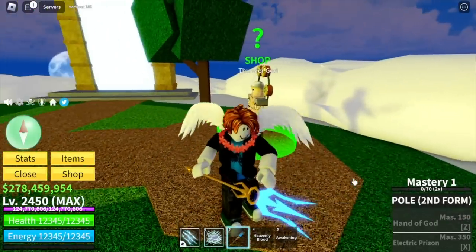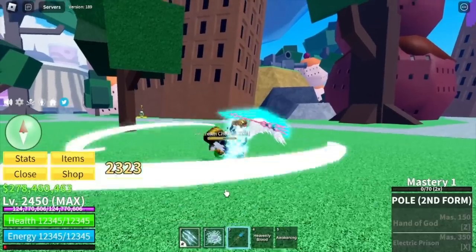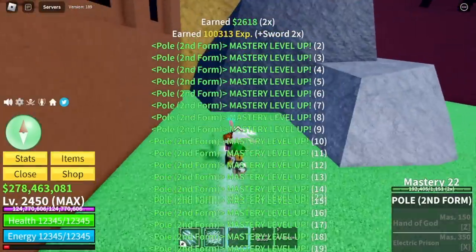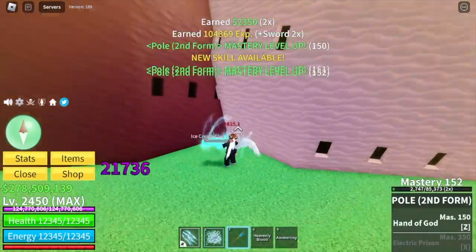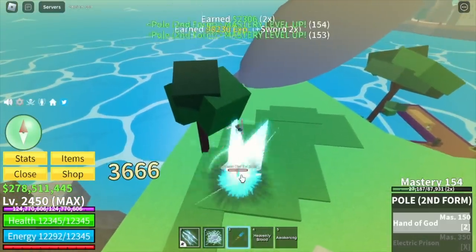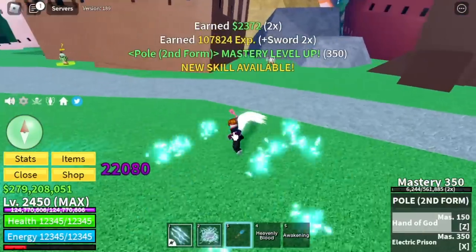After all of this, next up we are heading towards the Sea of Creeds to unlock all the skills. And after that, we will get or dethrone the Thunder God. This will be fast because we have stats on sword. For the Z skill, we have the Hand of God — a lot better compared to the Pole V1. Next skill is the X skill, the Electric Prison.